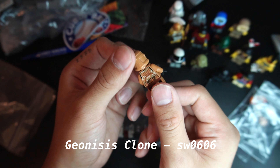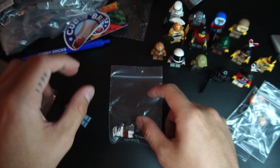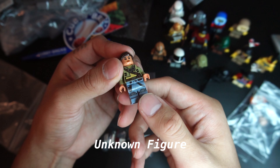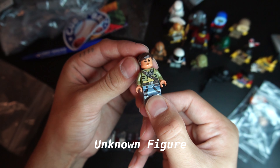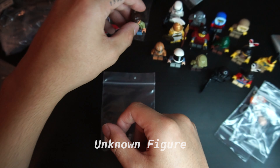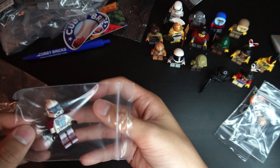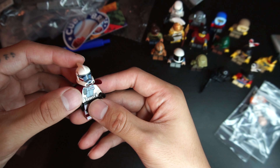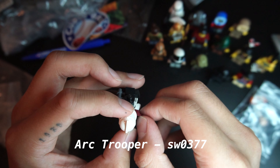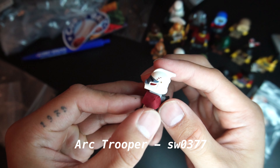Moving on to what I got here — nothing too special, I mean it's a Kashyyyk trooper. I still need a Gregg — I failed on getting one thinking it was a different figure but it was actually a P2 clone or P2 Kashyyyk, which kind of bothers me. The head on this guy is very loose. Also got a rebel trooper here — these are throwaway guys, I'm sure they'll be in a battle pack pretty soon.